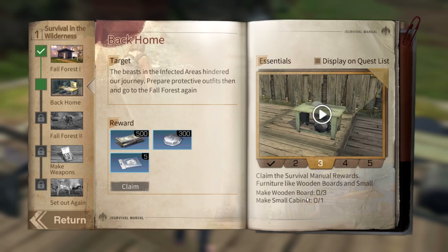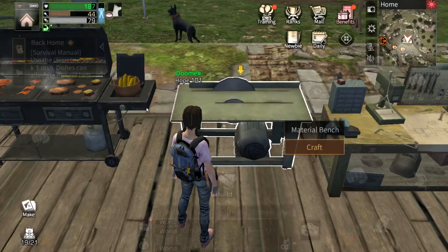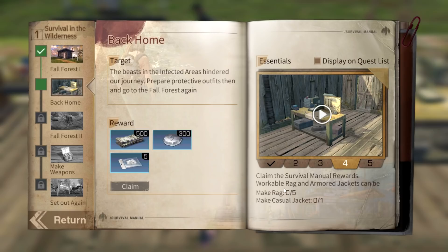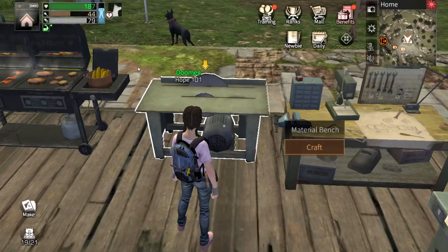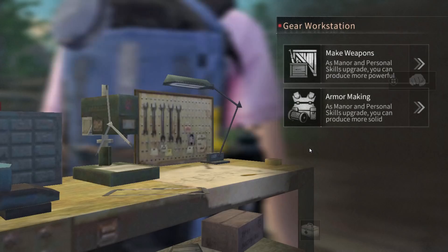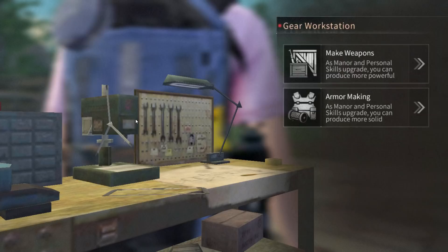We have to make three wooden boards and a small cabinet. Go to the material bench, click craft, and make three planks — then wait. Next we have to claim the survival manual rewards for workable rag and armor jacket. Go to the gear workstation, click craft, then armor making, then workable, and make five rags. After that's done we'll make a casual jacket — you can make any type of skin you want.